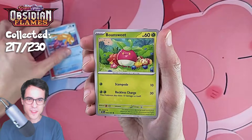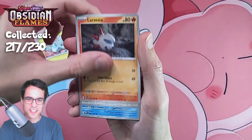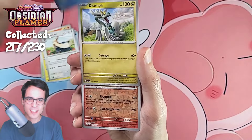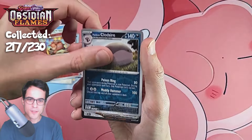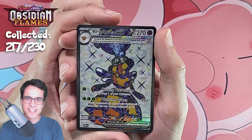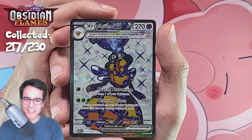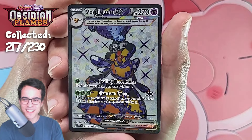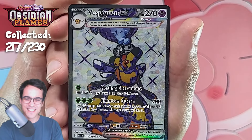Abuzz, bounce sweet, magnemite, larvesta, stoutland, froakie — we've got drampa, camerupt reverse, clodsire reverse, and a vespiquen ex — or vespiquen ex, I'm not sure what to call it. It's a full art that we didn't have yet, so I'm very happy. Vespiquen ex — let's go!